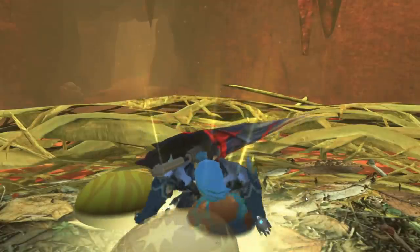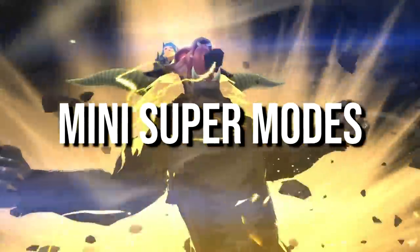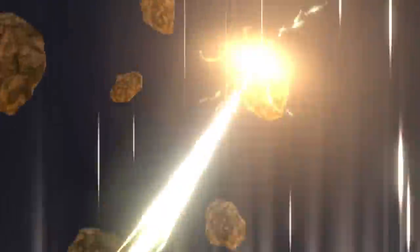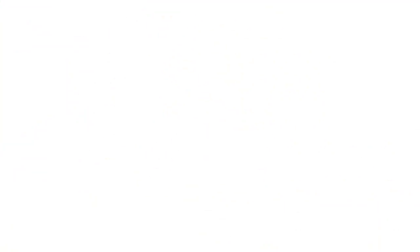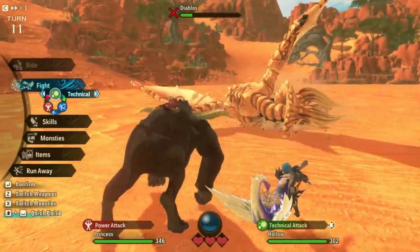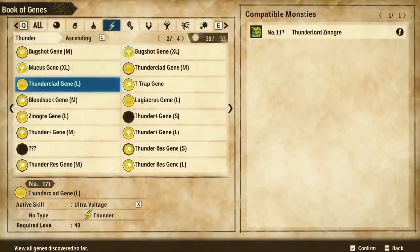Moving on, this next one is a random detail I really enjoy: super modes for monsties. Many monsters will enter a sort of super state during their kinship ability. A good example is Ruzhang — he'll enter a yellow super saiyan-like state that we know from the main series as his enraged form. Here though he only uses that mode during his kinship, which is when we actually see it. It's awesome for that brief moment he's in his yellow lightning glory state, but after the kinship ends he's sadly back to normal.